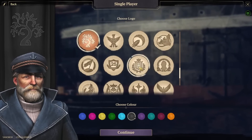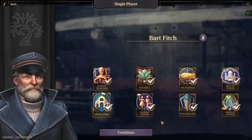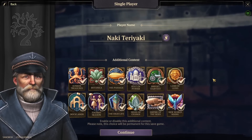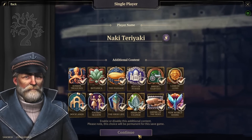What looks good for our let's play? Wait, what is this? I like this already — let's go. All right, let's find a good name. Naki Teriyaki — that's who we're playing as. We have all the DLC selected.